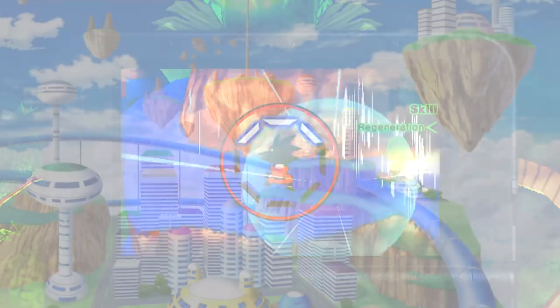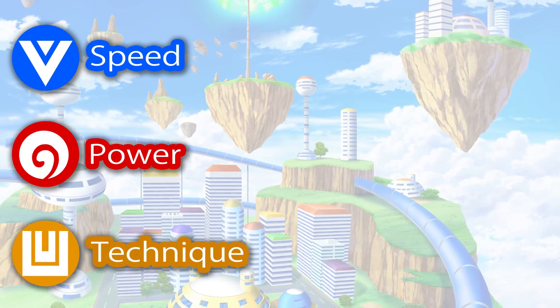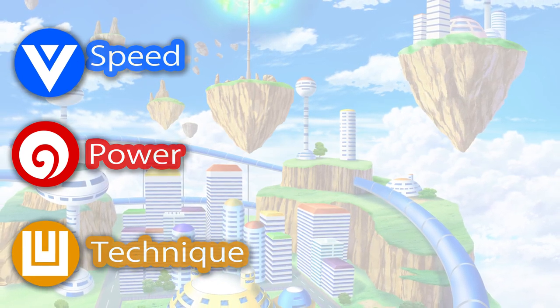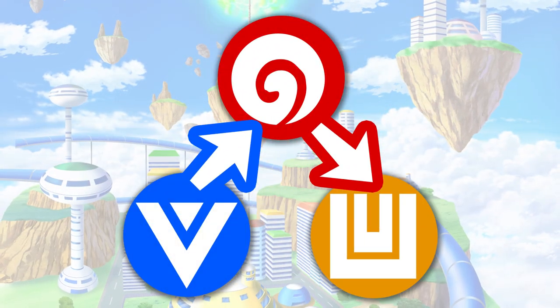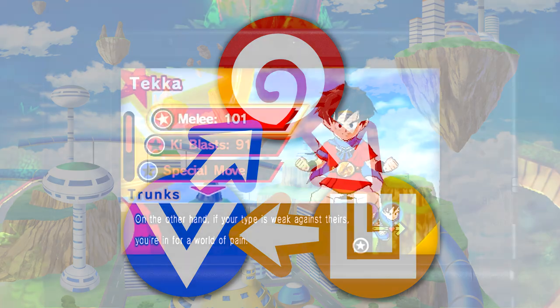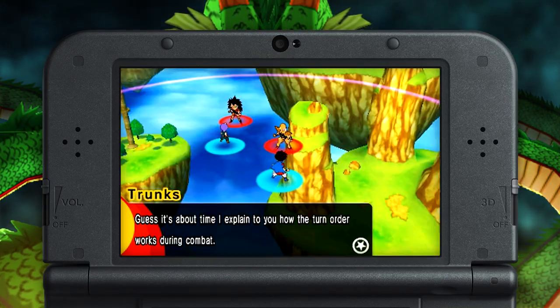Let's get into it. First things first, there are three unit types in Dragon Ball Fusions, and they function like a Super Saiyan game of rock-paper-scissors. Speed is strong against power, but power is strong against technique, which on the other hand is strong against speed. Each character belongs to a certain category, so keep these matchups in mind before choosing a target.